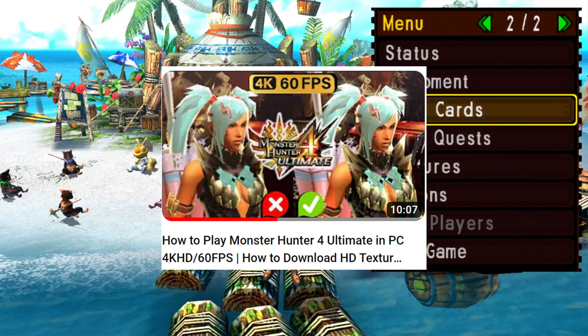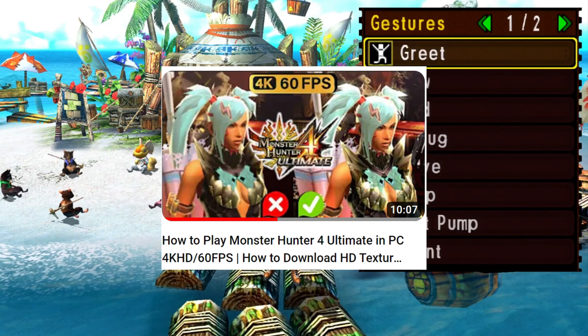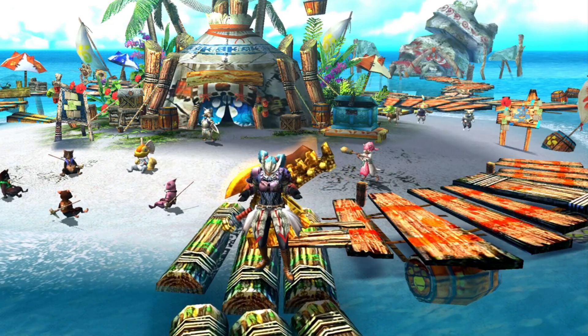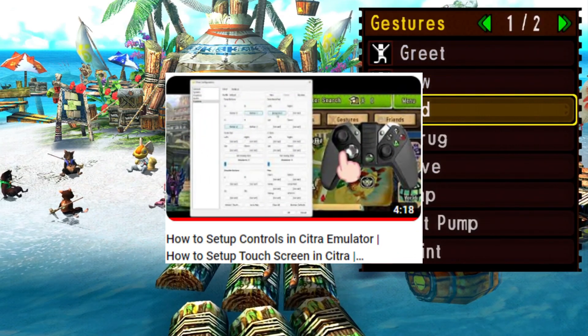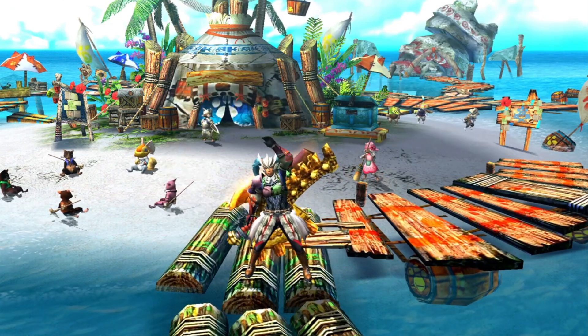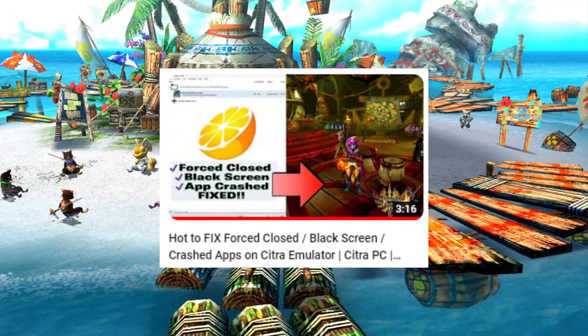You can also check on how to install HD textures, setting up basic controls on Citra emulator, and how to fix forced closed and black screen.